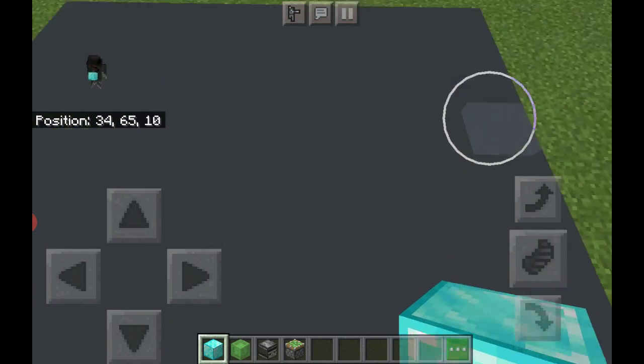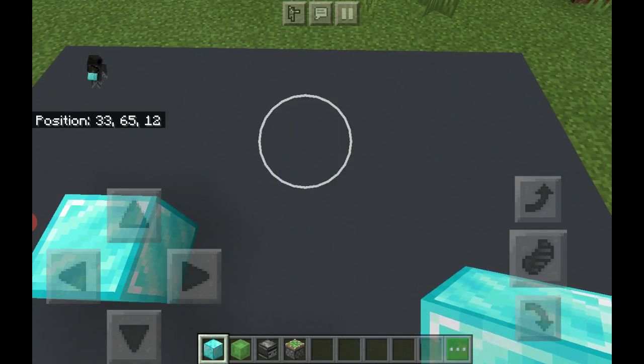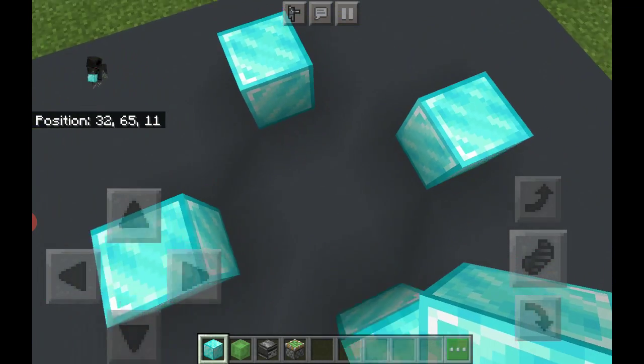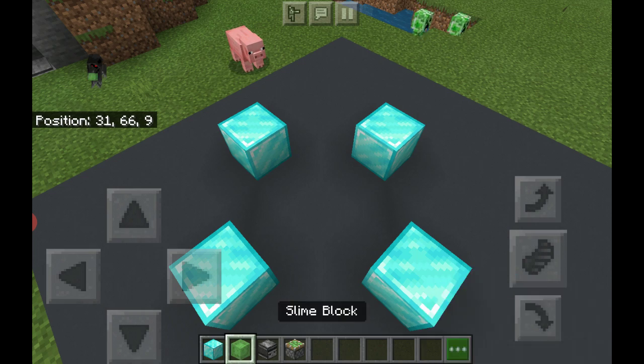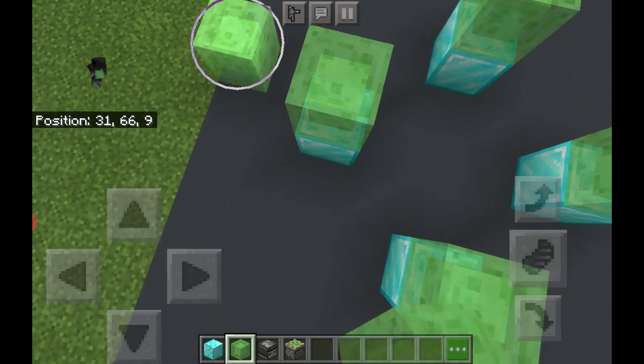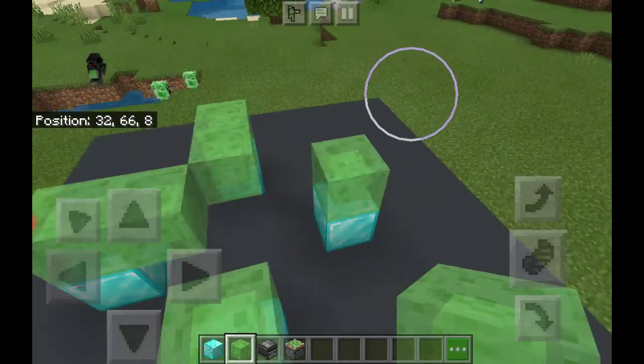To start, take your block of choice and place it just like so. You can pause the video to see. Next, we're gonna place a slime block on all of them.